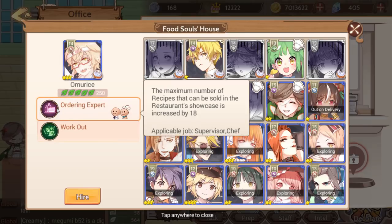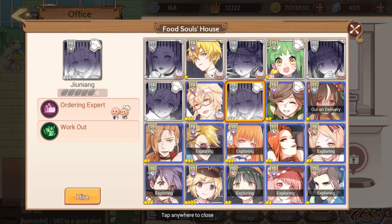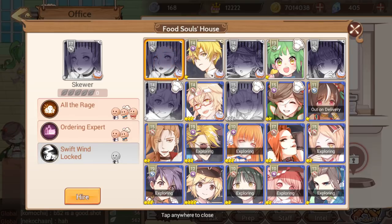These special souls also have an extra second skill. For example, Omorice increases the maximum number of recipes, but the skill only applies if Omorice is in the right job — like supervisor or chef, not waiter. Different characters fill different slots a little better, but it's much more important to have somebody working every possible slot than to get the ideal arrangement.